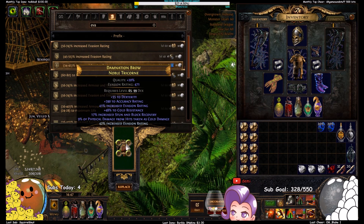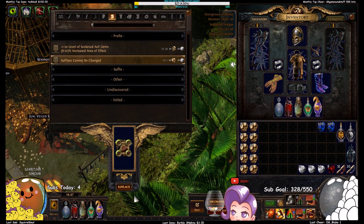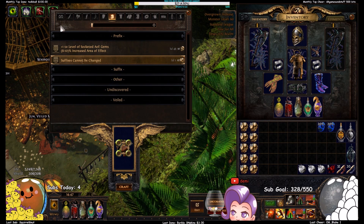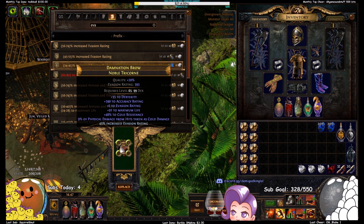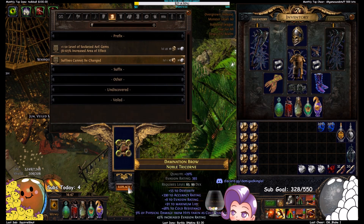Why do I keep hitting T1 hybrid? I want T1 life or T1 life hybrid, either one. I wish my Twitch chat was working but it is sadly dead right now. Oh there we go — there's T1 life! So I'm gonna try to annul-save that life roll.